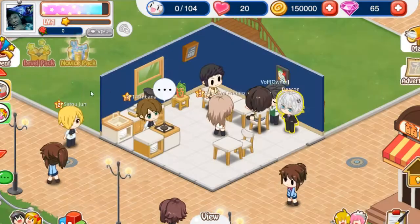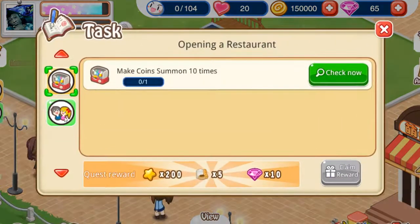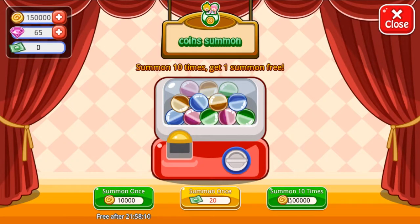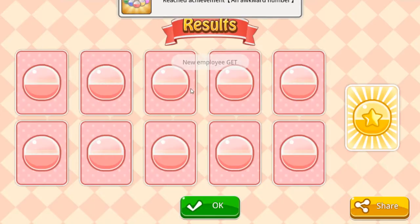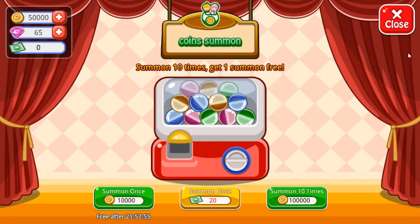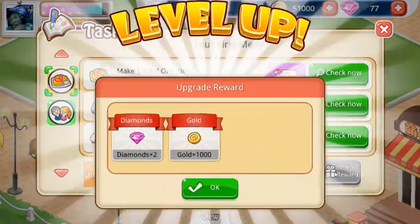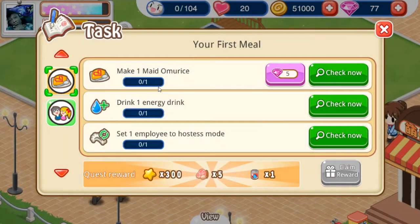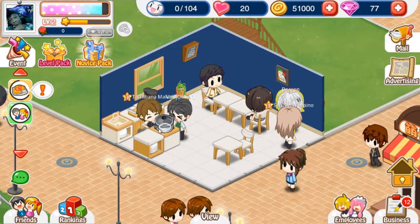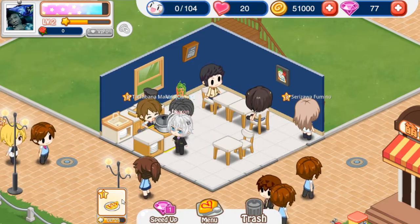It pretty much goes like that. I'm remembering some things. So there are quests here. Now I'm supposed to be making an omelet. To make an omelet, you just pick these ingredients. The more you create a food, the higher its level goes, and its max level is 5 — you're supposed to upgrade it. All these foods do take time to make. You can speed it up with actual cash currency, but some of the foods are decently long, to be honest.